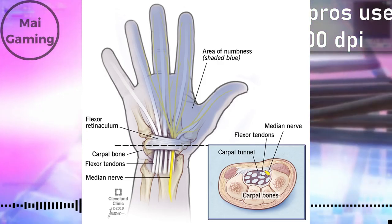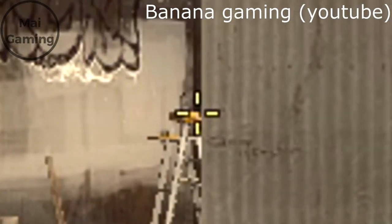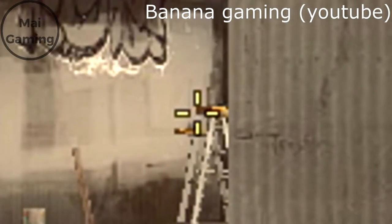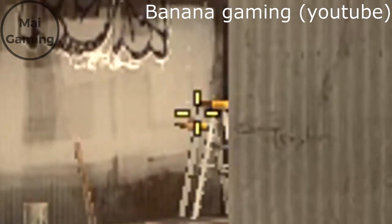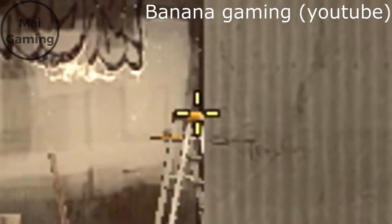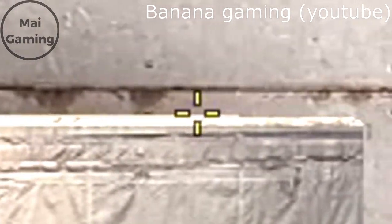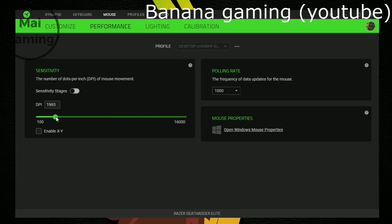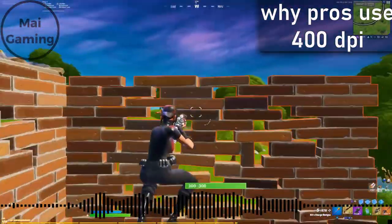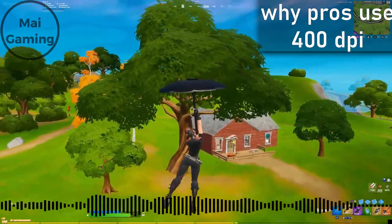So why do pros use 400 DPI with a high in-game sense, and not a high DPI with a low sense? In some games like CS:GO there's something called frame skipping. Frame skipping is when your crosshair aims at a frame but not exactly at a target. It won't affect your game as much, but for pros frame skipping is really hard to get over, so they switch to 400 DPI. Like everything, there are some exceptions — a small percentage of top pros still use medium to high sensitivity because they can move faster.